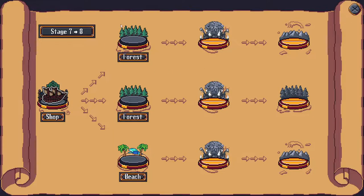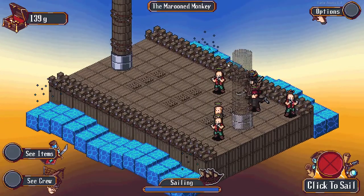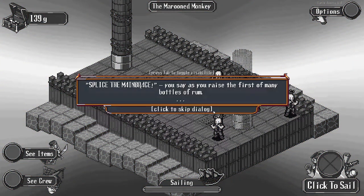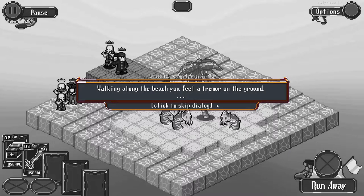Let's go ahead and click to sail. Let's go to the beach - why not? Splice the mountain brace. Most of these events are just repeats, but we did get a little heal there.